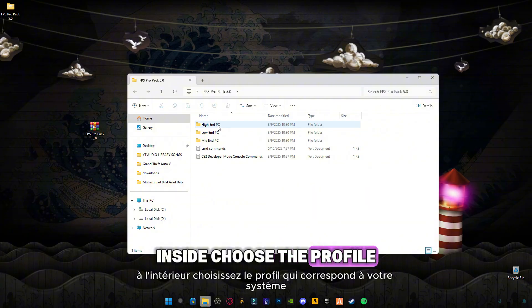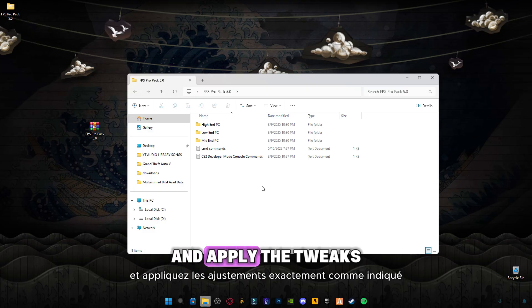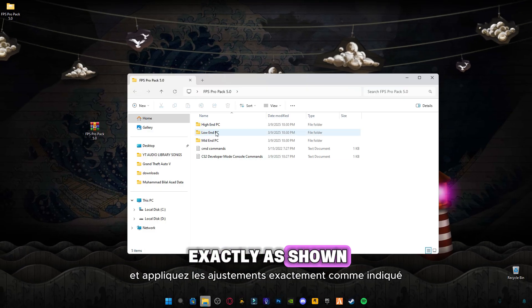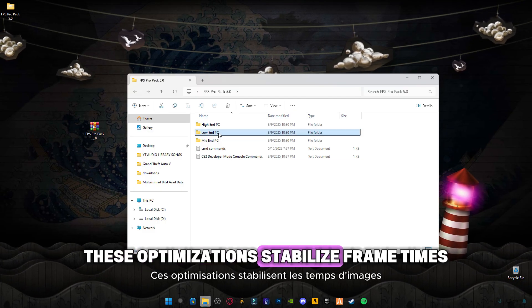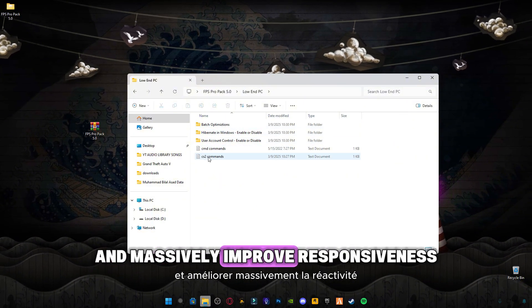Inside, choose the profile that matches your system — low-end, mid-end, or high-end — and apply the tweaks exactly as shown. These optimizations stabilize frame times, reduce background load, and massively improve responsiveness.